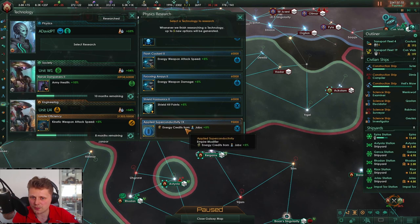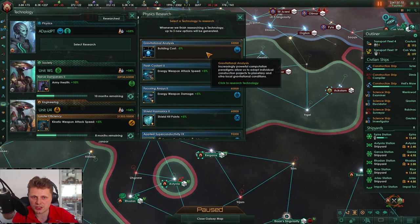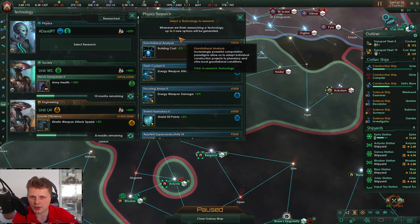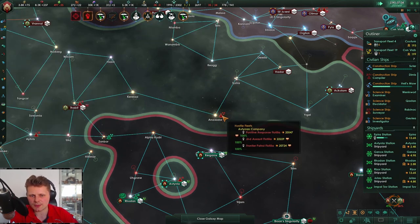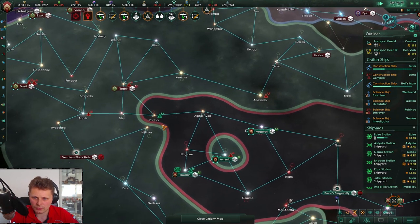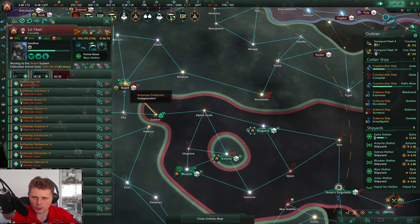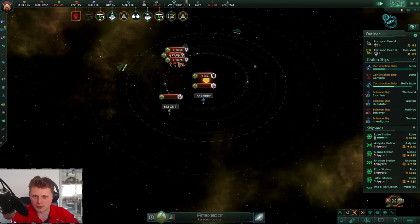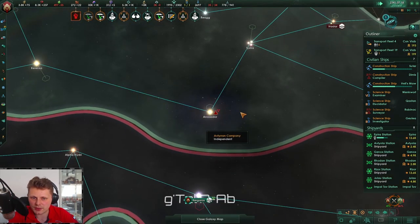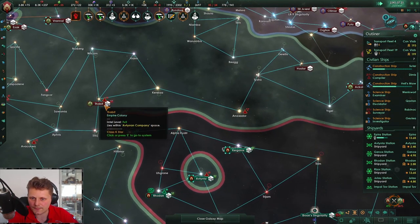More energy from jobs — let's take a look. What is the slowest building cost negative five? Why would I care? Actually maybe it's good for my districts. Alert: hostile fleet assets — okay, we'll go there. There is movement — I wonder if they will attack.